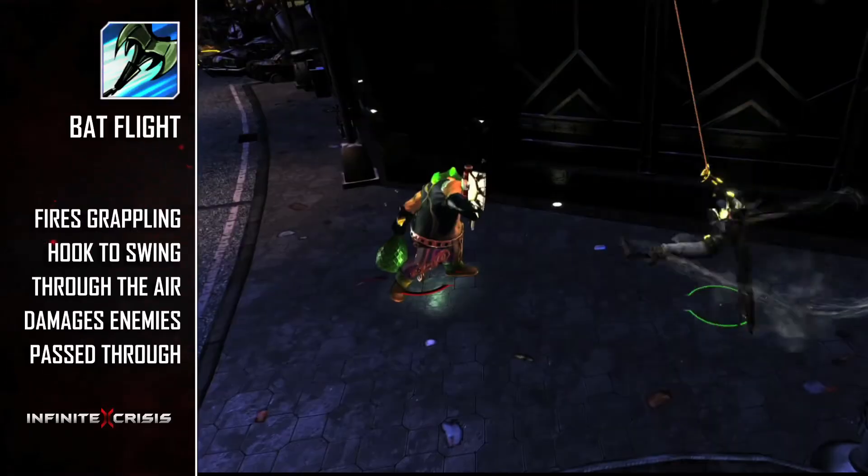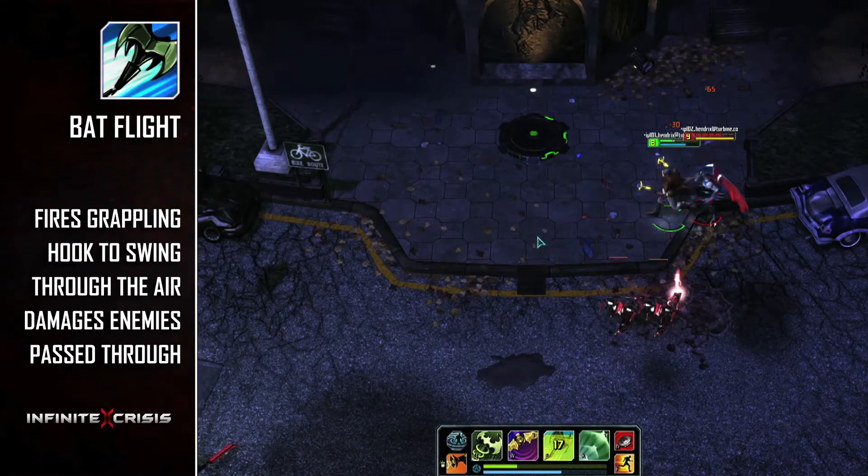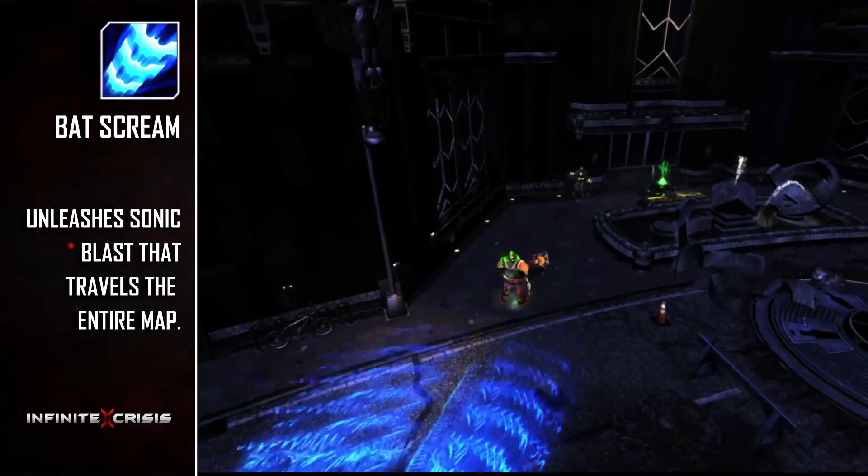Batflight is your repositioning tool as you fire a grappling hook to swing in or out of combat at a fixed distance, dealing power damage to all enemies you pass through. Gaslight Batman's ultimate ability is Batscream.